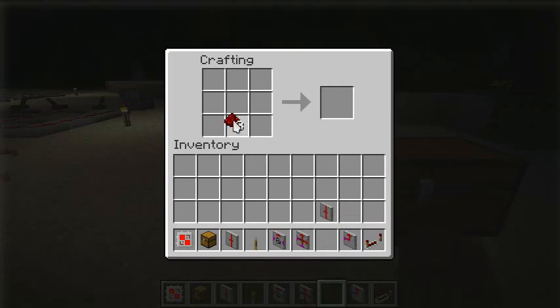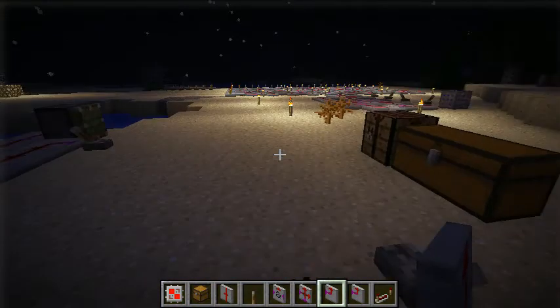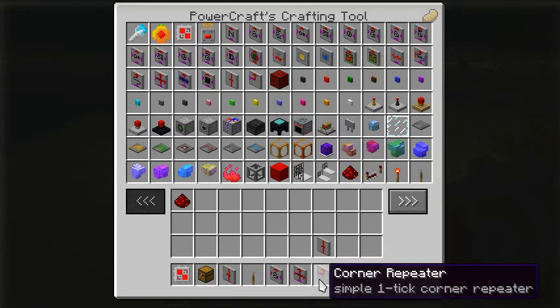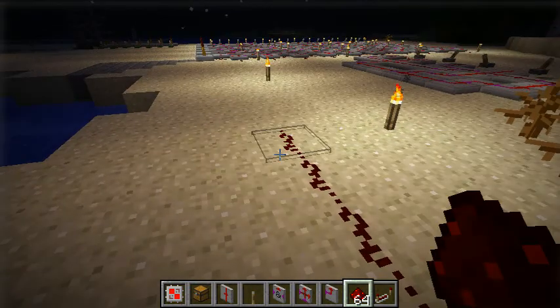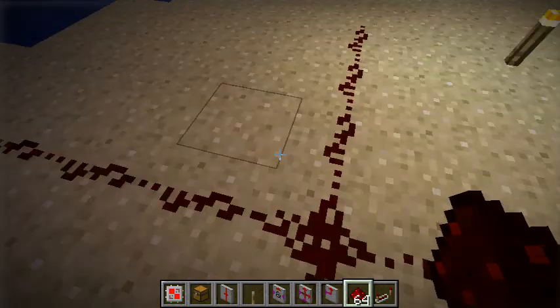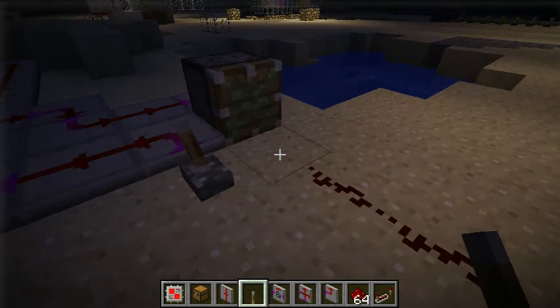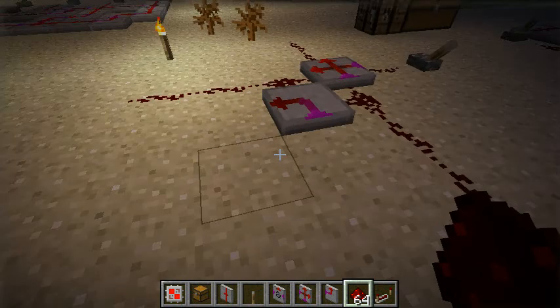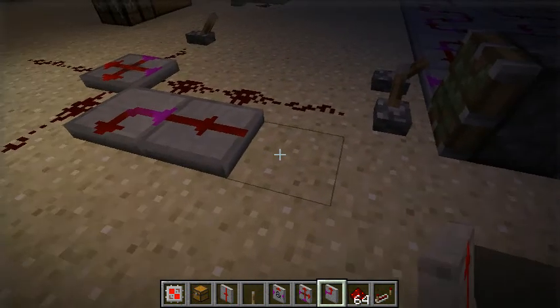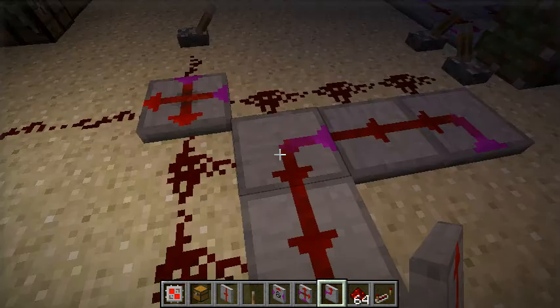That's not the only new thing. Here we have the one-tick corner repeater. It's really amazing if you want to do some compact things. I will take some redstone — you have two wires. Here you can place this. Now if you want another wire here, you see it connects, but that's only the visual thing. It does not really connect.